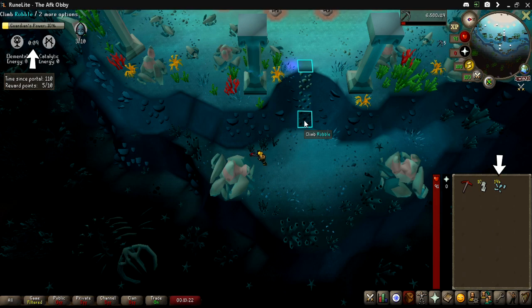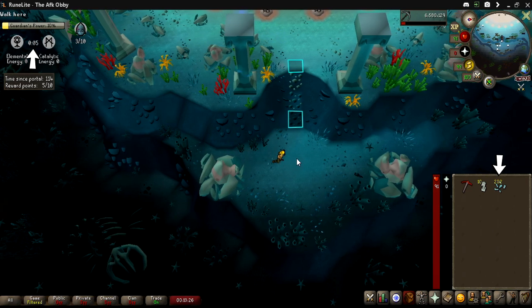Now that the timer has either dropped to zero or you have 200 fragments, climb the rubble and run southwest to get guardian essences at the workbench.